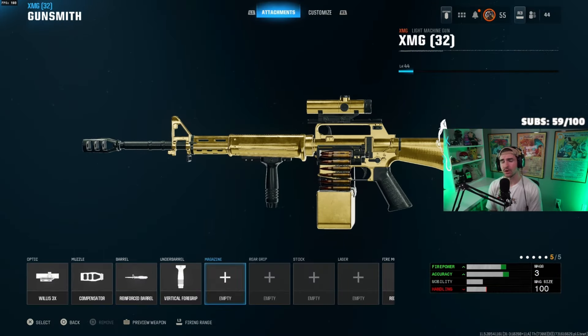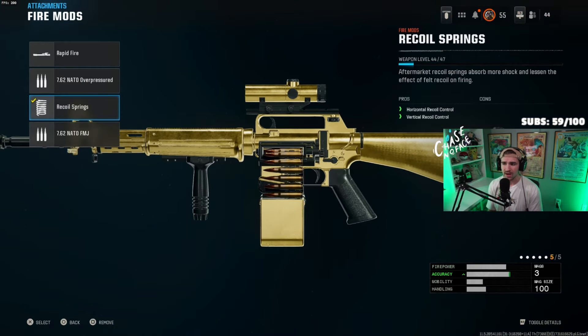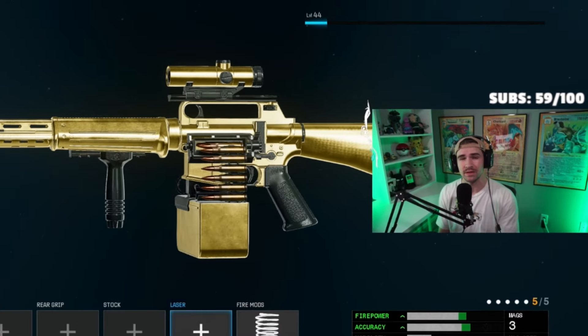Normally for ARs running five attachments, we'd have to use a magazine slot. But since this is an LMG, we can run the Recoil Springs instead, which helps both vertical and horizontal recoil. If you run the Gunfighter Wildcard and use three more attachments, for most ARs you'll likely want the Recoil Springs, a stock, and a rear grip. The best rear grip is probably the Commando Grip for ADS and sprint-to-fire speed. For the stock, the Balance Stock gives a little more movement, which for Resurgence isn't bad.